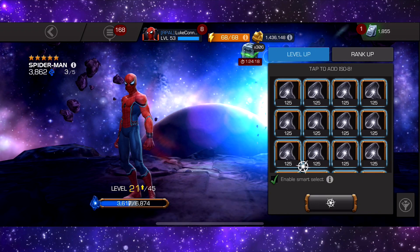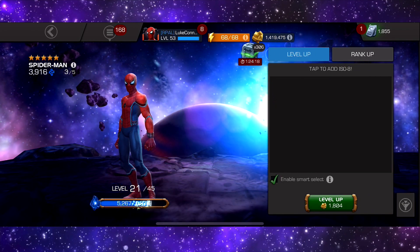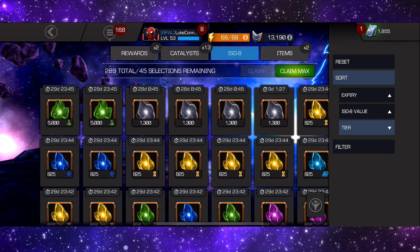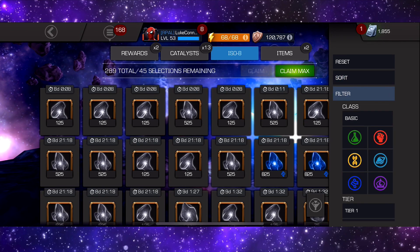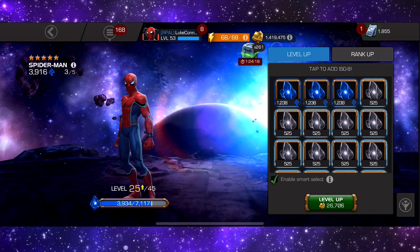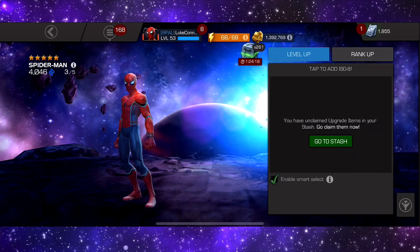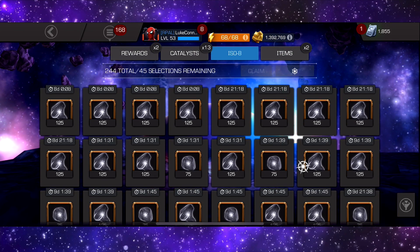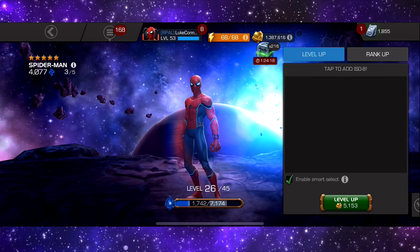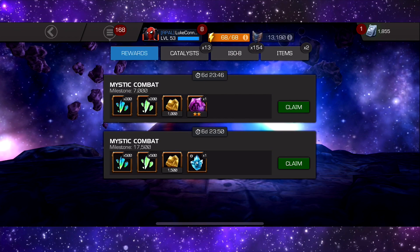There we go, taking him to level 21. I'm hoping we have enough ISO. What I'm gonna do when I go to the stash is filter it to tier 4, tier 5, and tier 3 — those are what we want. Let's get all these applied. Level 25. This is actually gonna take so much ISO. You might as well just claim it and do it this way. I just don't want this video to be too long, but we have to keep going to the stash and coming back out.